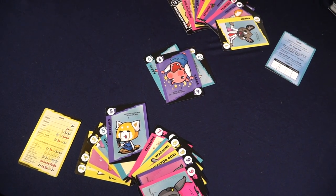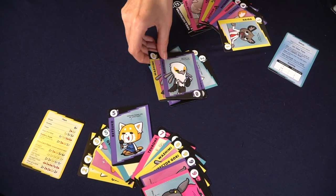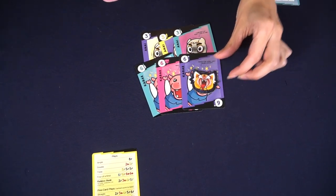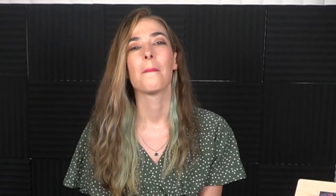If a player cannot beat that play or chooses not to, they can choose to pass. A little unique twist in Aggretsuko is they could turn over their token, place it on one of the cards that's been played, and at the end of that play they'll be able to take that card into their hand. This adds a bit of ability to adjust your hand so it's not just totally based on the random draw of cards.